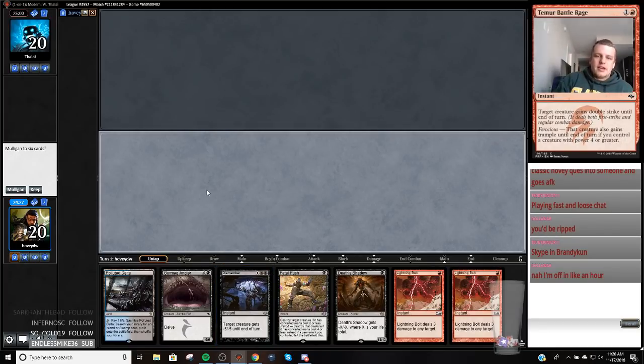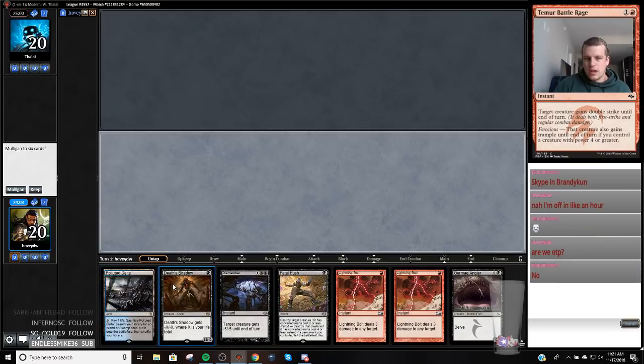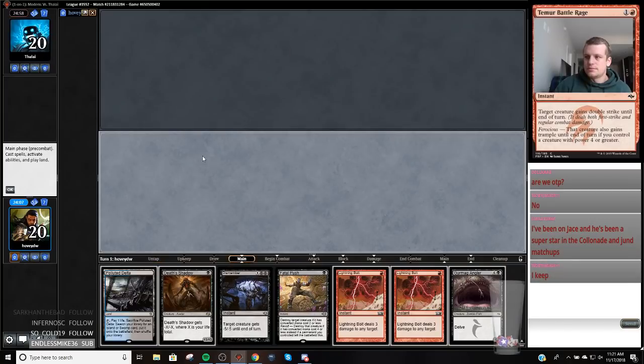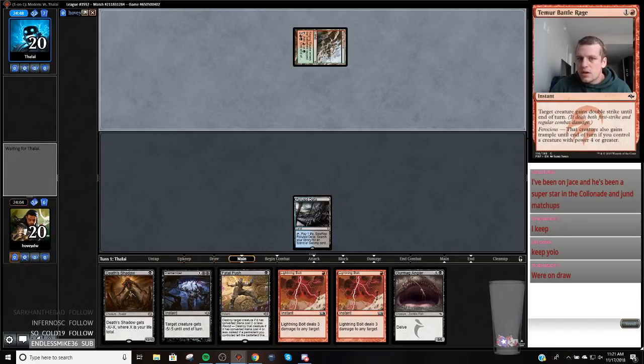So this is one of those — if we are playing against a creature deck, this hand is pretty solid. We need to hit a second land, but I think this hand is too good in the matchups where it's good to mulligan. We just need to knock the top of our deck for a second land, and we can always bolt ourselves. We're on the play. We're playing against Jund.